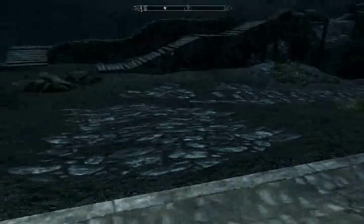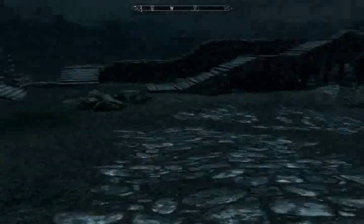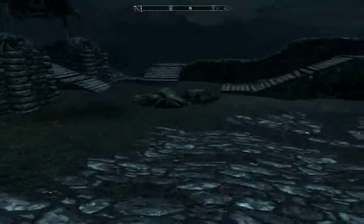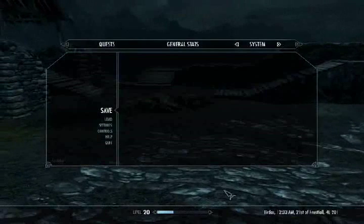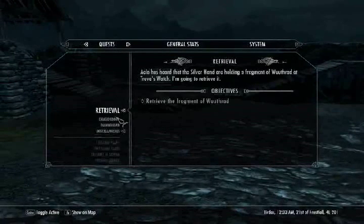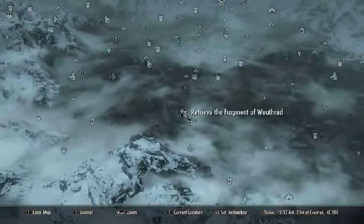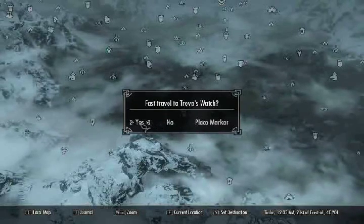Hello everybody, I'm Dark Mario Luigi, and welcome back to another exciting Episode 4 of my let's play for The Elder Scrolls V: Skyrim. Today we're going to continue on with the companion side quest and do the retrieval quest — we're going to retrieve the Fragment of Wuthrad again, and it's in Treva's Watch.